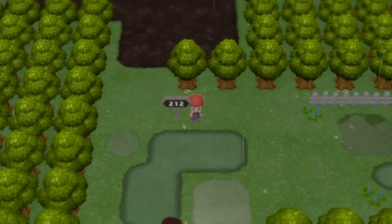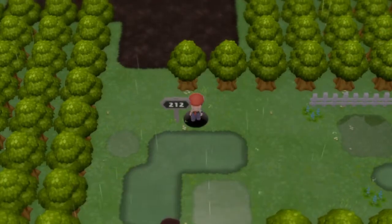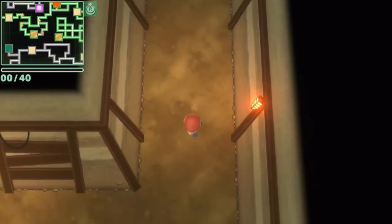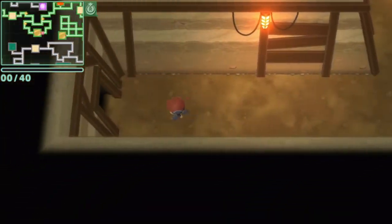To get Baltoy, we're going to head into the underground. Baltoy can be found in any rocky or dazzling cave. It can also be found in the Big Bluff and Stargleam caverns. If you don't see it when you first enter, leave and re-enter until it appears.